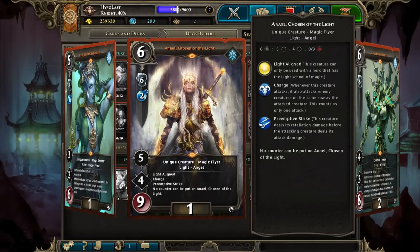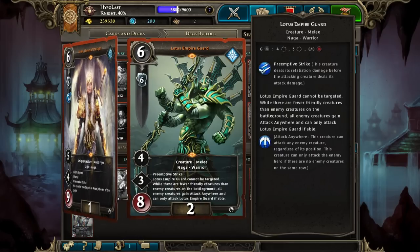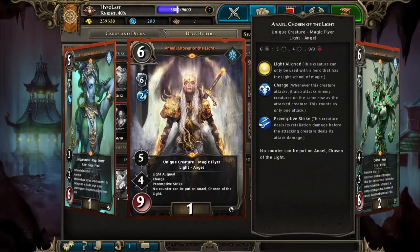Anael is where the 6 Might comes into play, along with Lotus Empire Guard, and is one of our win conditions. We're typically going to be using Anael when a line is very strong for our opponents — she's going to come down, completely block off the line with her 9 health, and hopefully destroy the line with 5 attack and charge on the next turn.